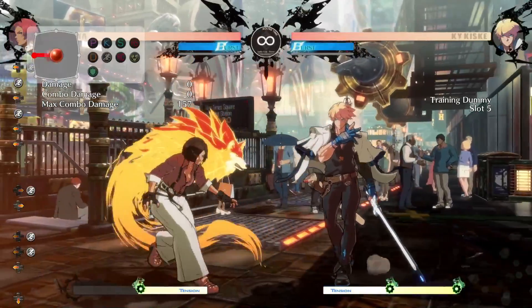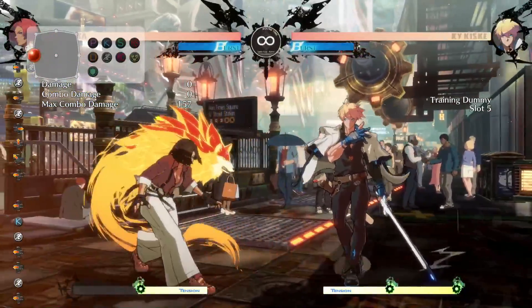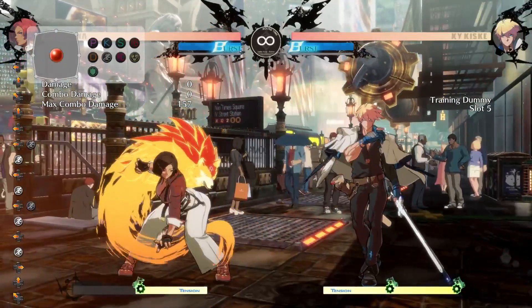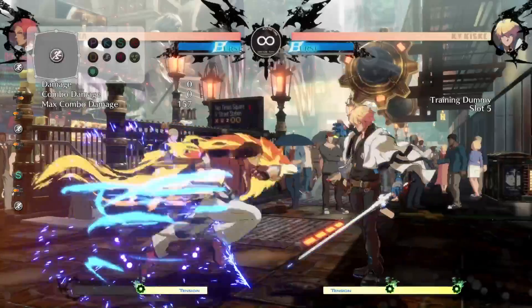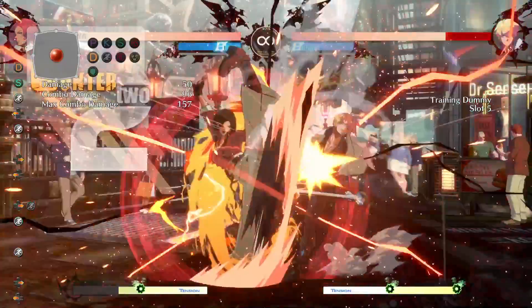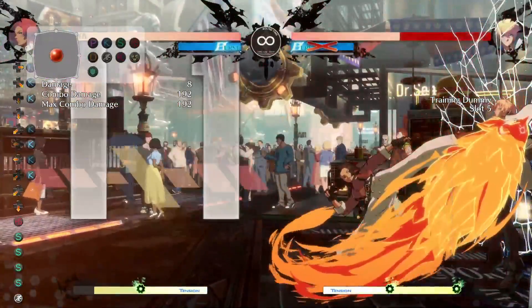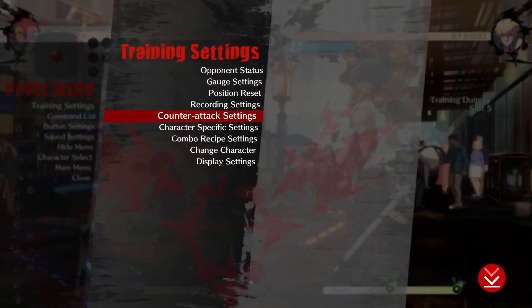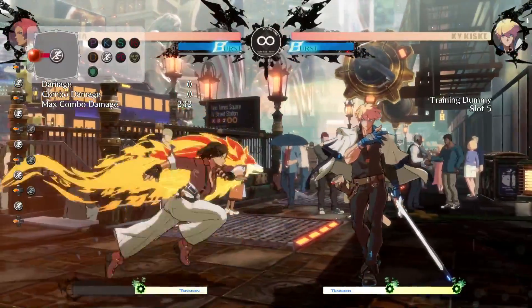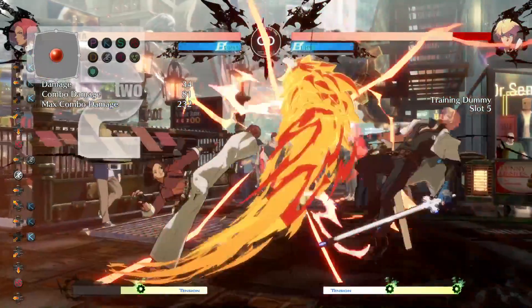The reason why these are very important is because you're essentially threatening strike/throw in neutral consistently. With the short dash you can dash in and walk back, so your opponent doesn't really know if you're going to commit to the full dash or not — it is basically a mixup every single time in neutral. For example, I'm dashing backwards here to not get hit, and in theory I would get a counter hit right here. The counter hits with Giovanna are very very strong — from just a throw whiff I got 242 damage.